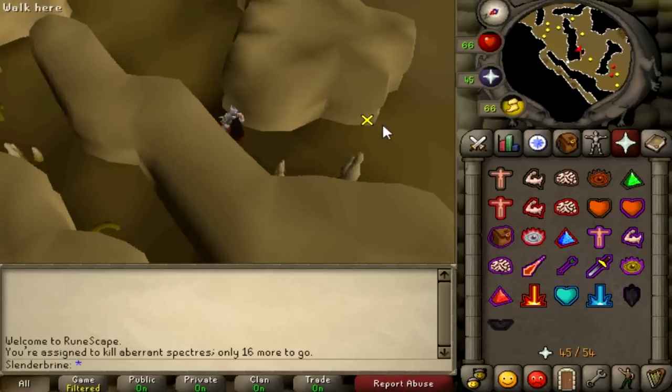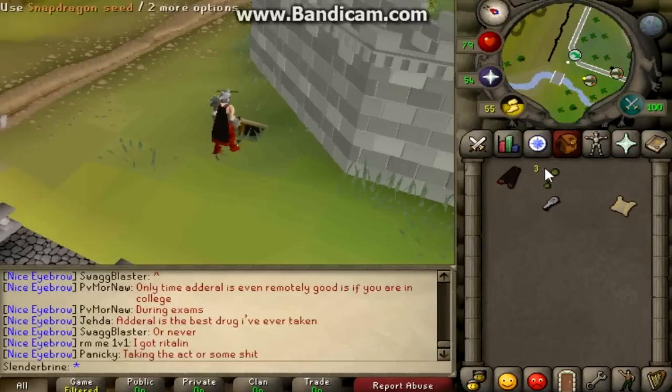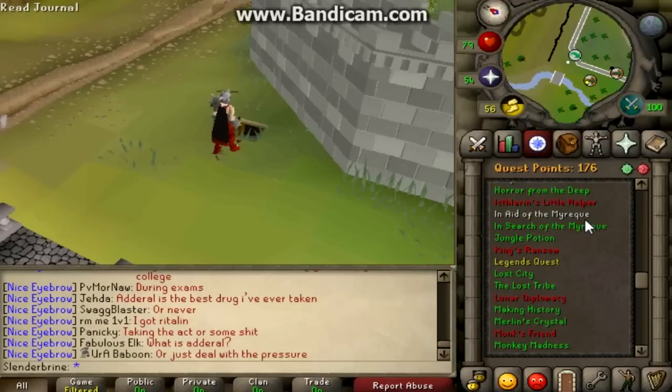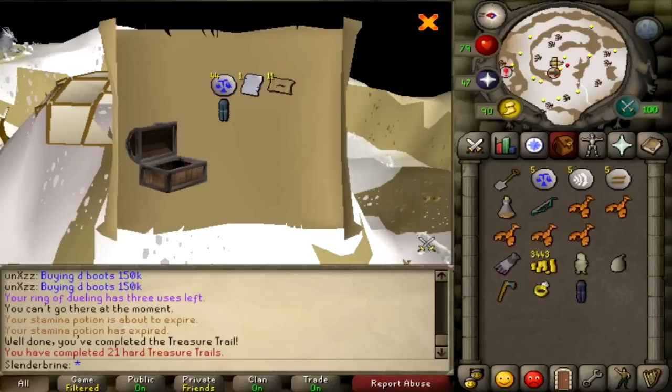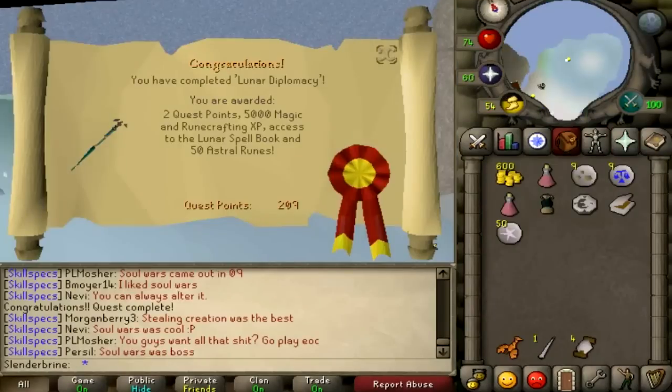I am just finishing off an aberrant specters task. We may have completed or started Legends Quest, but we now have a new nemesis and it's called Regicide. Okay there we have what is a pretty decent reward, and I'm getting wrecked by an aberrant specter because my prayer is looking absolutely sucks.